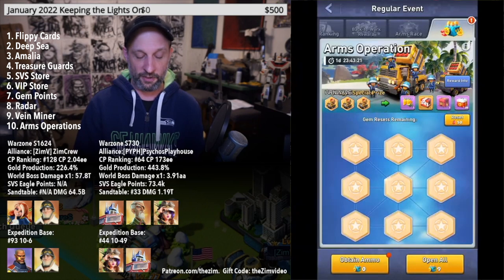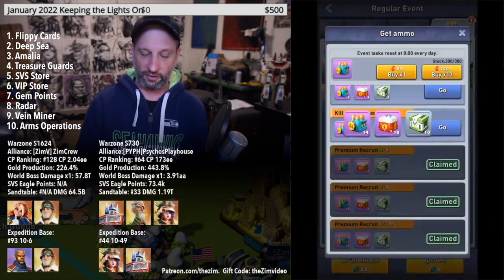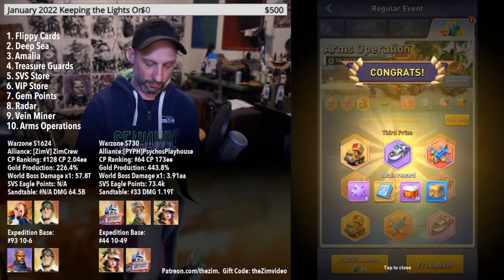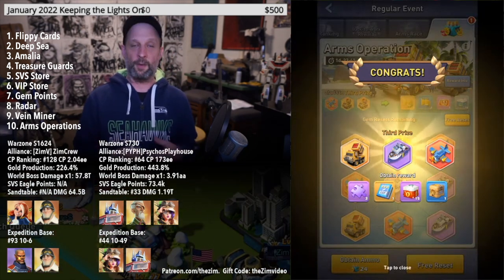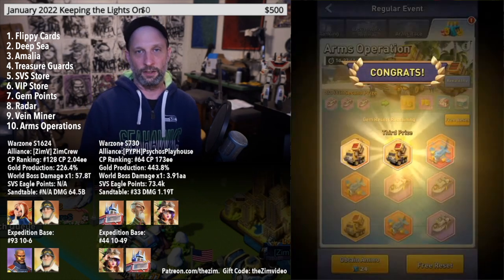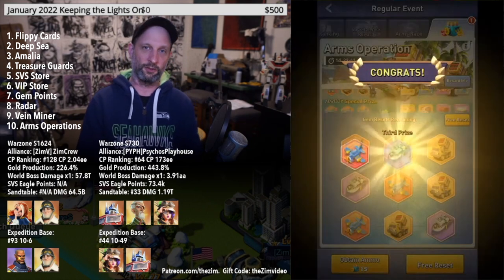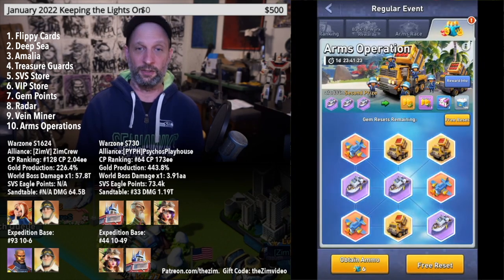Number ten is Arms Operation. You use your Premium Recruit Vouchers and battle Dark Forces to earn ammo boxes, which let you play the Arms Operation tic-tac-toe-style game. You're trying to achieve the special reward — getting three planes at once — which gives you four Universal Orange Shards. The drop rate isn't very high, but it's another available source.